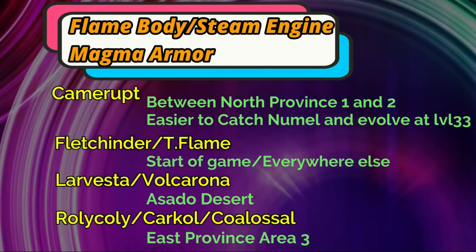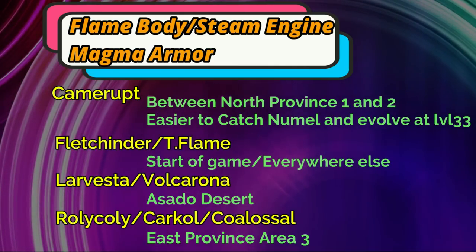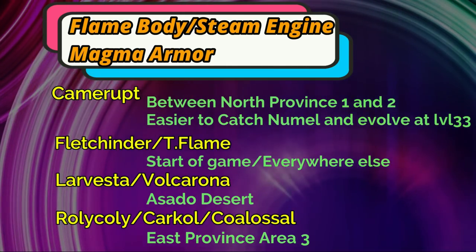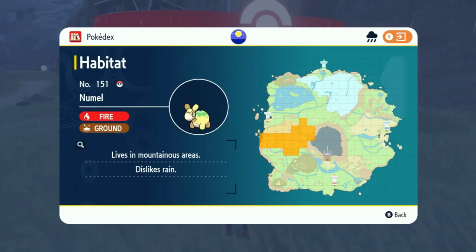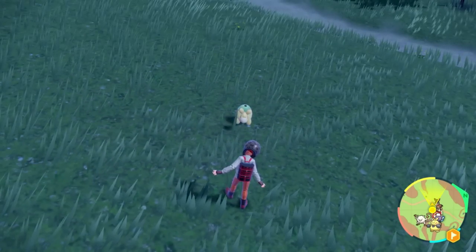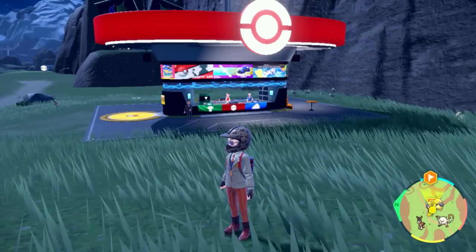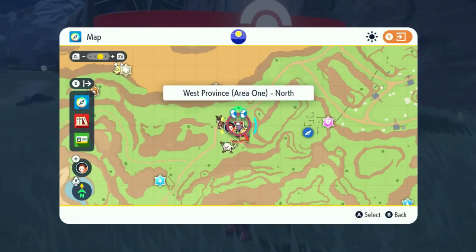There are only a few Pokémon in the game that actually have these abilities — Camerupt, the Fletchling line, Larvesta and Volcarona, and the Rolly-Coly line. Camerupt can be found in northeastern Paldea, but honestly it's just going to be so much easier to catch a Numel. It's literally right there at the Poké Center in West Province Area 1. Catch a Numel and evolve it — Numel evolves at level 33 — so you can get that Magma Armor faster and begin your egg hunting.